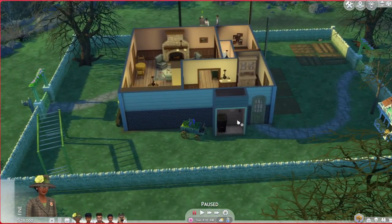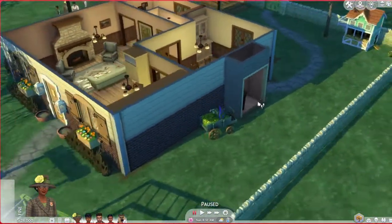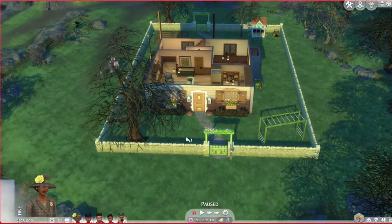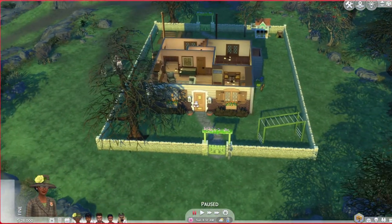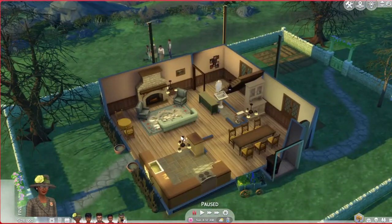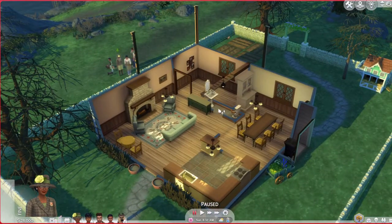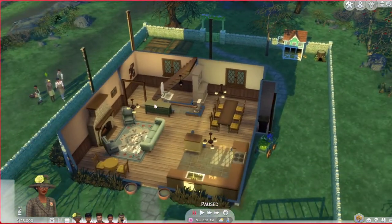This is the yard with the front gate and mailbox, a swing set and a pathway back. I did scoot the lot so it's positioned to one side. All the trees and plants look a bit dead because it's spring in my actual save. And here's that shed with the shovel and garbage can.